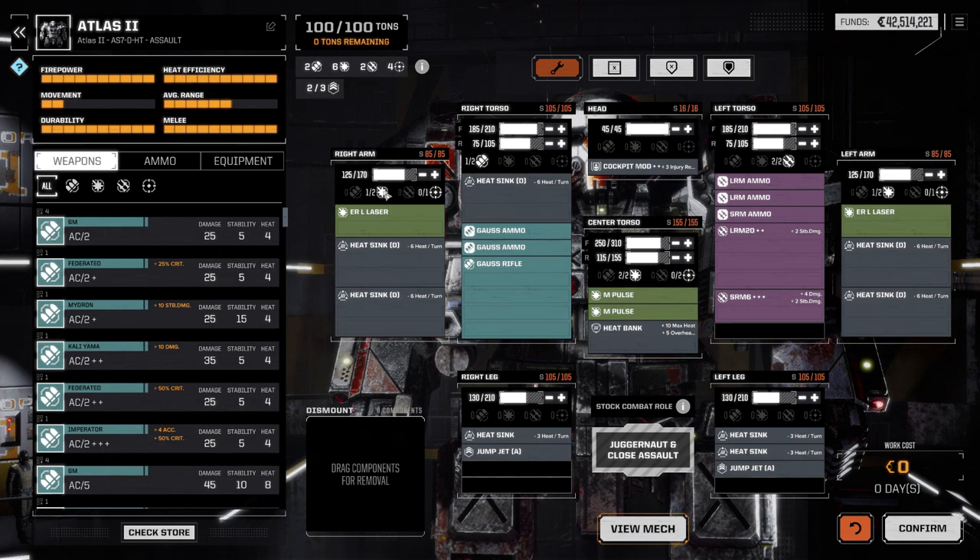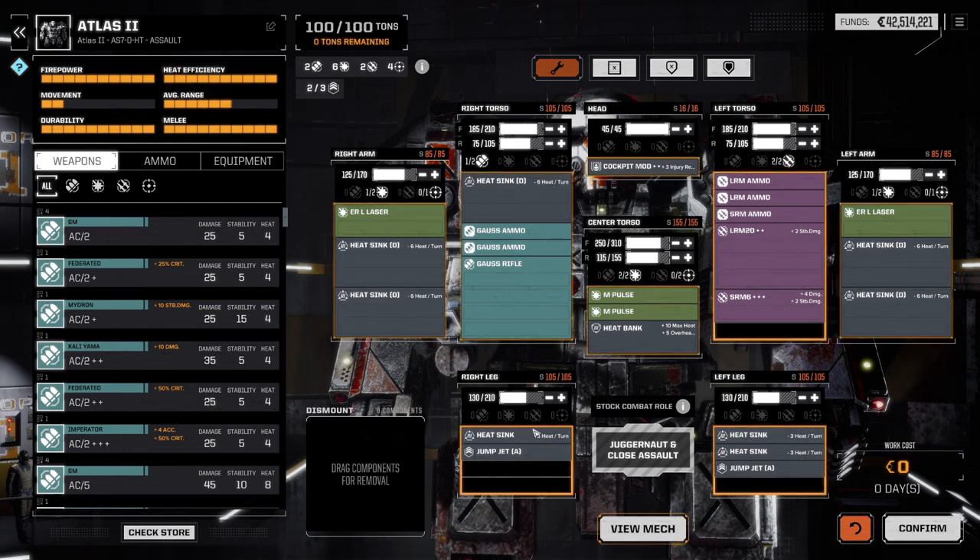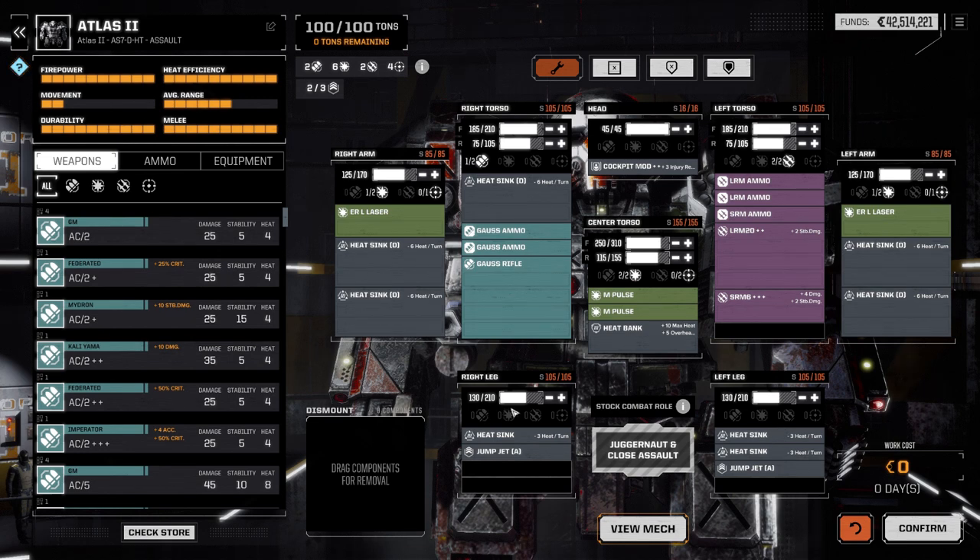The more important pieces — your center torso and right and left torso — will have much heavier armor ratings than your appendages, your arms and legs. You can function without your arms provided you have weapons on your torsos or in the head compartment or on your CT. But your mech will not function without legs. Once you lose both legs, the mech is done and you're out of combat.